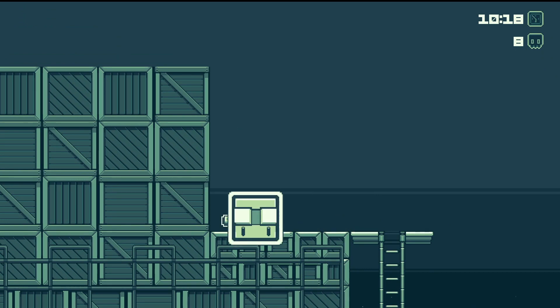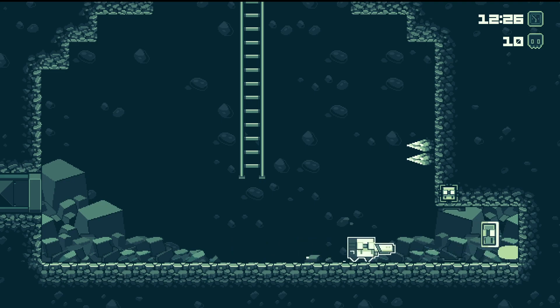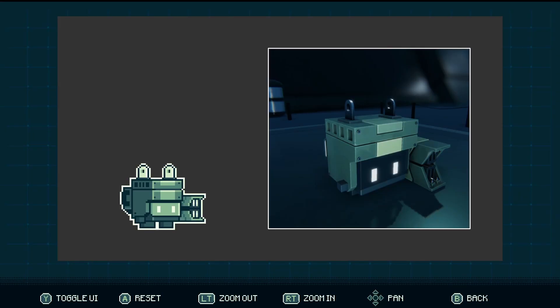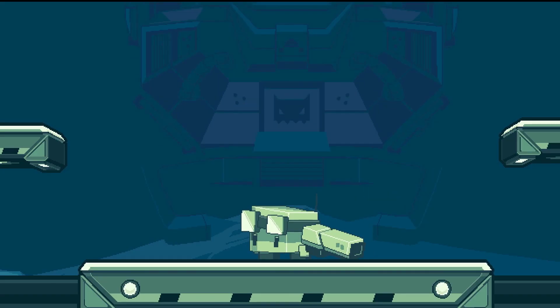On your journey, you'll also find collectibles which are usually slightly hidden or behind a puzzle you have to solve. By collecting these pieces, you'll unlock artwork, animations, audio and video pieces, which you can view from the main menu.